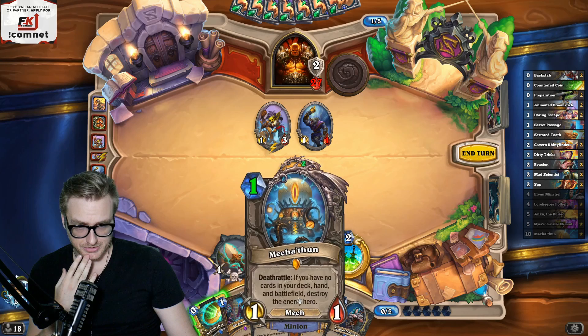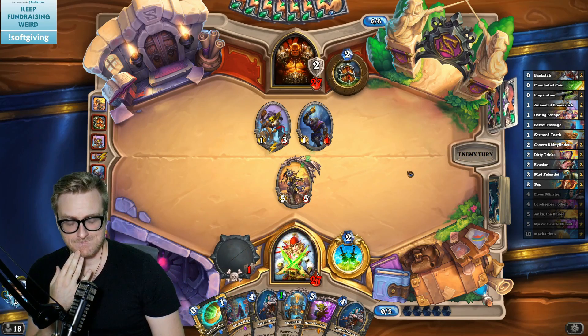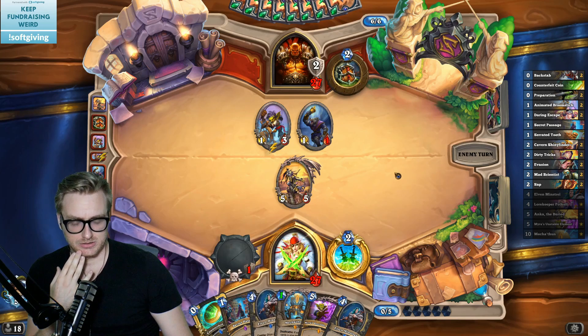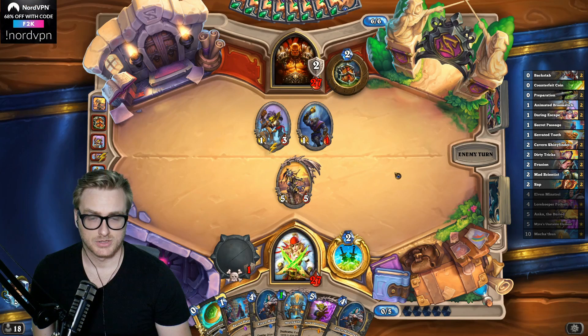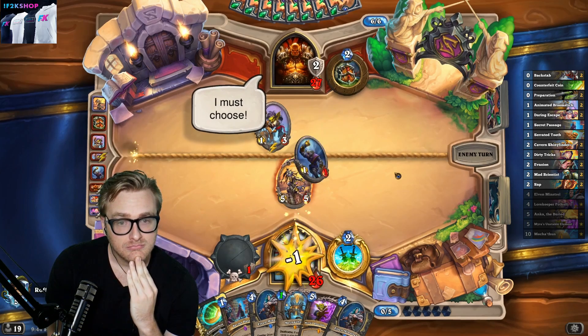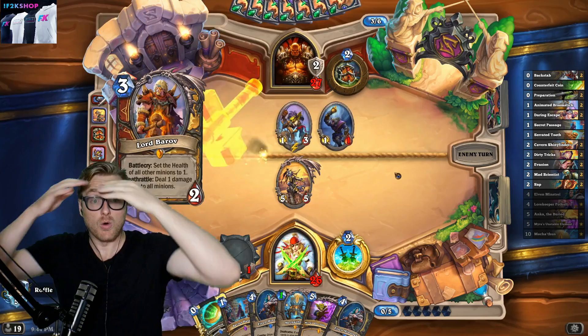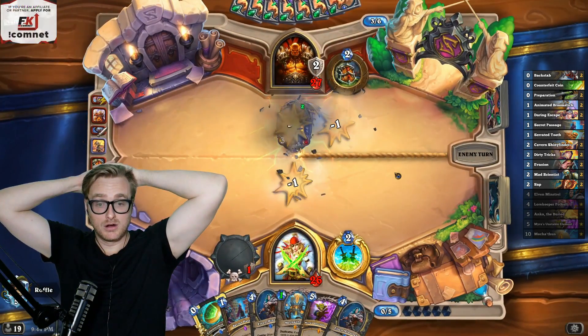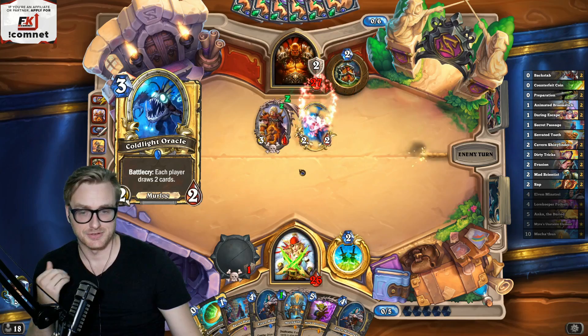We go here, here. I have to be able to kill this off too. I can always just coin an Elven Minstrel to sort that out. But the sooner we get the combo online, the fewer turns we have to stress about the potential Dirty Rat. Oh, that helps so much — don't clear that. Okay, perfect. That's game.